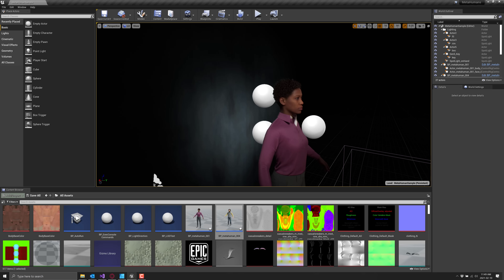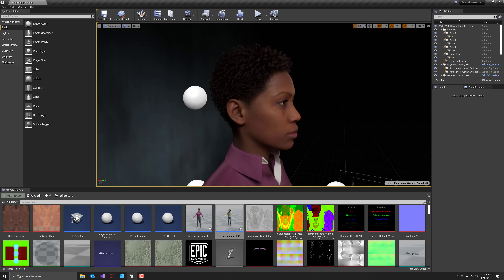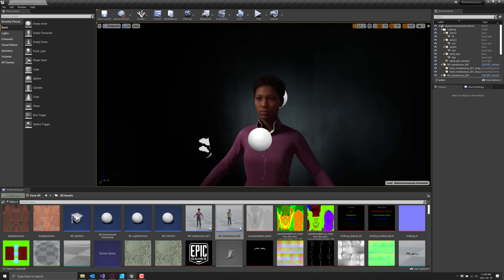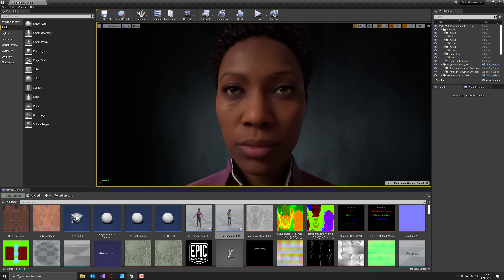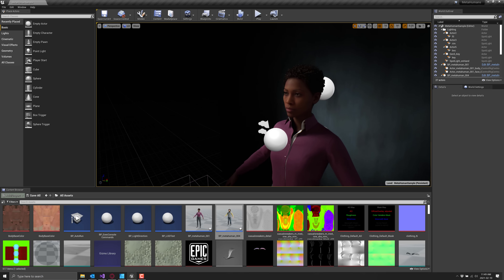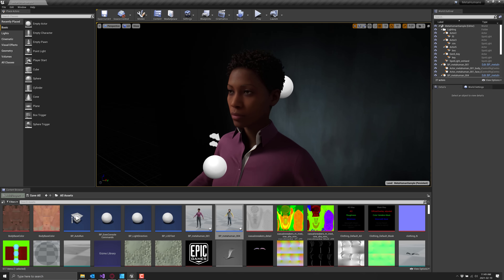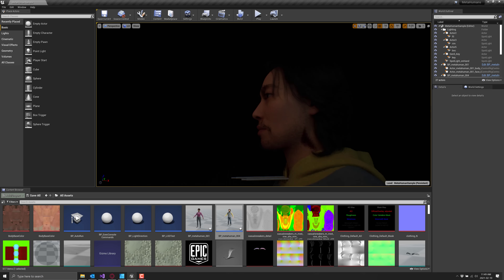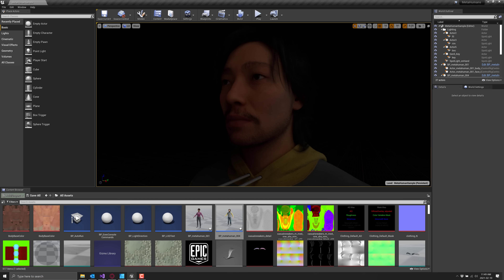So you can see there is the one MetaHuman you can create using this. Let's do that again in slow motion. Look at the skin quality and the hair quality — it's really impressive. These are actual pretty much stand-ins for real humans. You could put these in and the uncanny valley effect is definitely there. This is the demo project you can download; you can get it from the Learn tab.